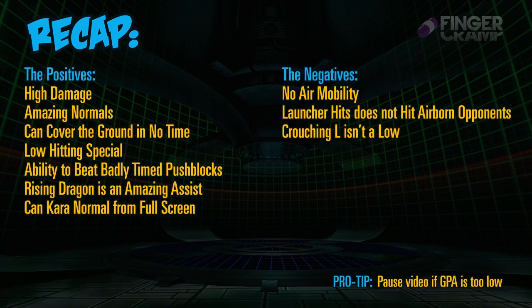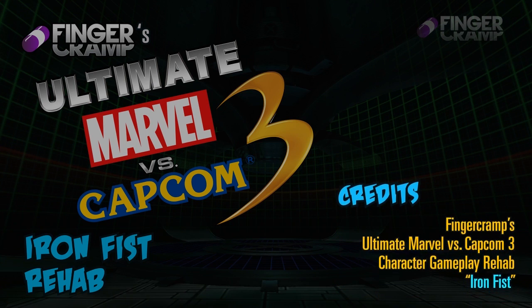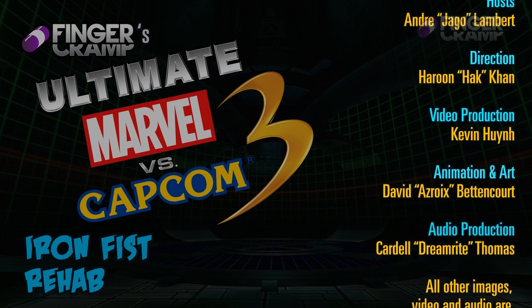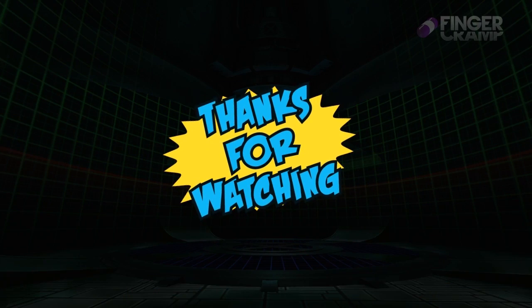So let me do a little recap. He has high damage and amazing normals. He can cover the ground in no time because of his wave dash. He has a low-hitting special, ability to beat badly timed push blocks, his rising dragon assist is just amazing, and he can carry normals basically mid to full screen. The negatives though: he has no air mobility — once he takes to the skies, he's screwed. His launcher doesn't hit grounded opponents, it totally doesn't fit the game's mechanics, and his crouching L isn't a low. You're going to have to work hard with this character, but I really think he can do it. I'm a character specialist and I always like to go deep with characters. So I'm signing off — I'll be seeing you guys later. Thanks for watching.